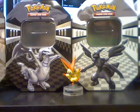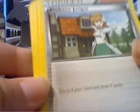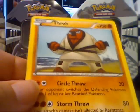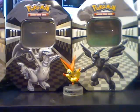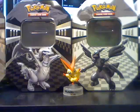Zebstrika pack. Pignite. Klink. Professor Juniper — that's only the second one we've gotten. Tepig. Venipede. Energy Search. Joltik. Oshawott. A Simisear — this is definitely for trade, I think that's the third one. And a Throh rare. So this tin sucks so far. Last pack is Reshiram. The first two Zekrom tins had Legends, but this third one hasn't even had a Hollow yet. So we'll see what it has.